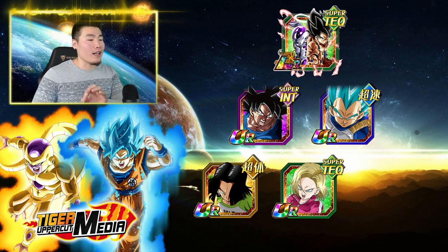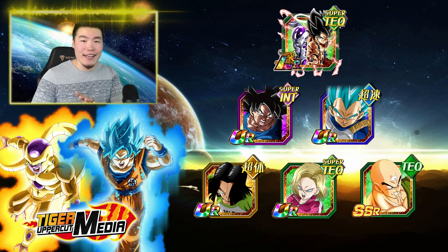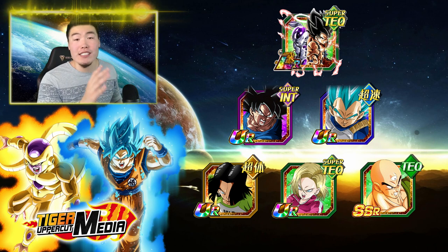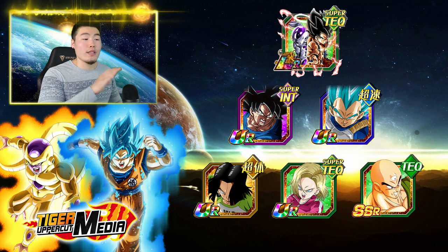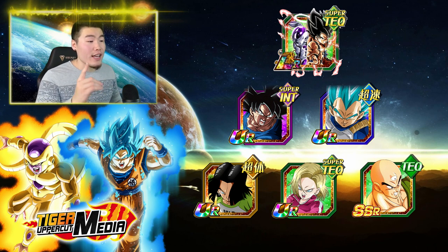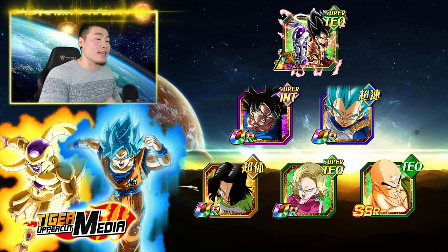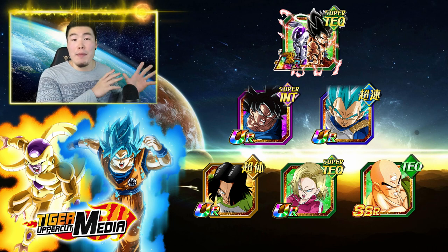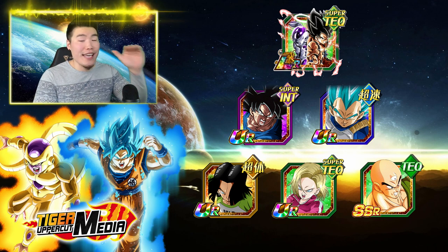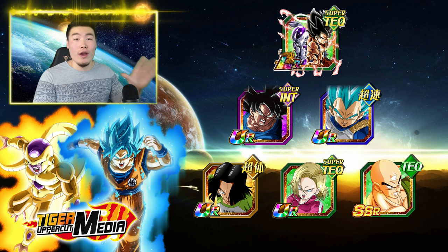Number six, last but not least, we have Tech Tien. Now this might seem like a bit of an odd choice, since he only supports the tech type, but he's actually an amazing support unit for the LR. He gives plus 6 ki and 60% total attack to the LR, and he can also link with most units on the team since he has Omen of Flash. He also lowers the enemy's attack upon supering, to activate the extra 77% attack boost on the LR's passive. You can actually say that Tech Tien currently is the best linking partner for the LR Goku and Frieza.